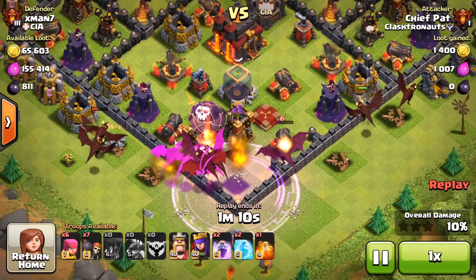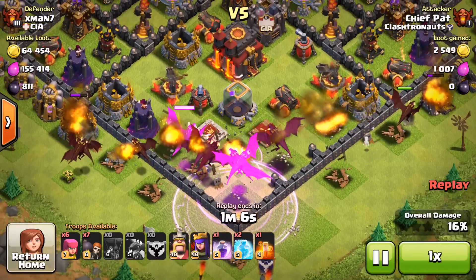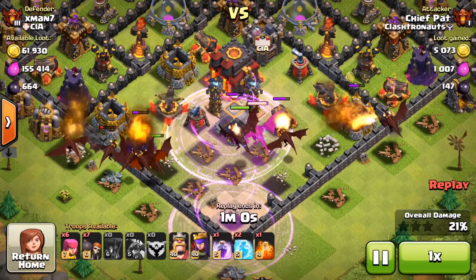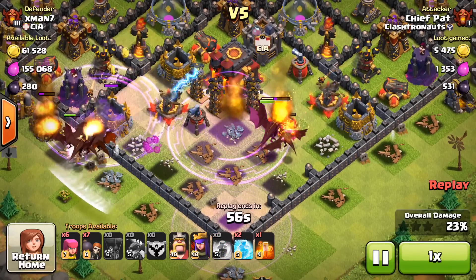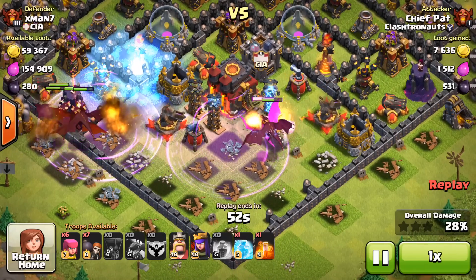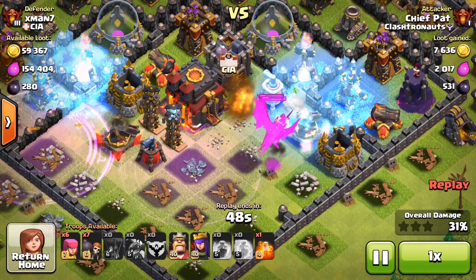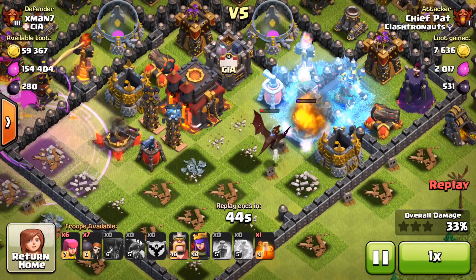I dropped two Dragons on the left and two Dragons on the right, which forced the rest of my Dragons into the center. Let's see if they can make their way there before spreading apart. They were on a pretty good path, but that Air Sweeper on the left-hand side pushed all of my Dragons off to the left when most of them were heading towards the center. That means only two Dragons are left right now. I dropped a Freeze spell — probably should have saved that for my King and Queen, seeing as my Dragons only had like 10% HP left each.